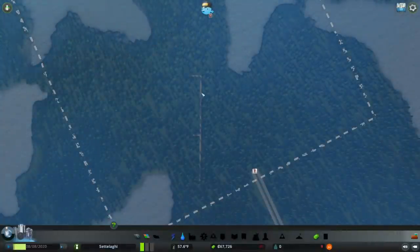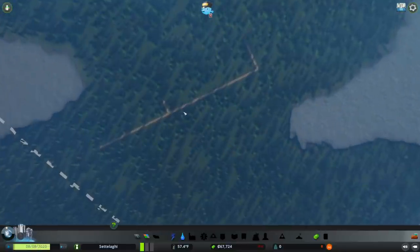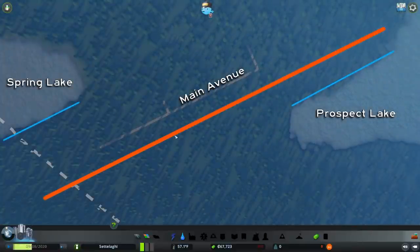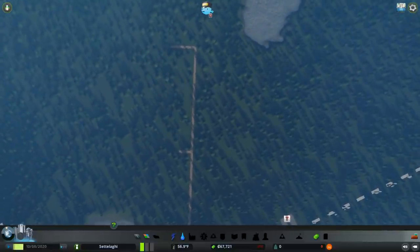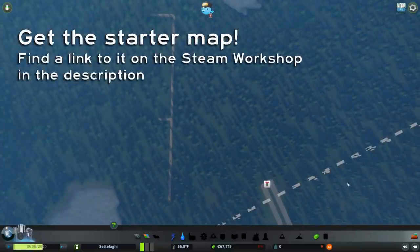I skipped the part where I played around to get the precise alignment of Main Avenue. The idea was to align it roughly with the shoreline of Prospect Lake and Spring Lake, with plenty of space for a parallel street to run along either side of Main Avenue without running into a shoreline inside my plan area. To save everyone from having to tinker around, I'll upload this starter map to the Steam Workshop for those who would like to follow along throughout the series.